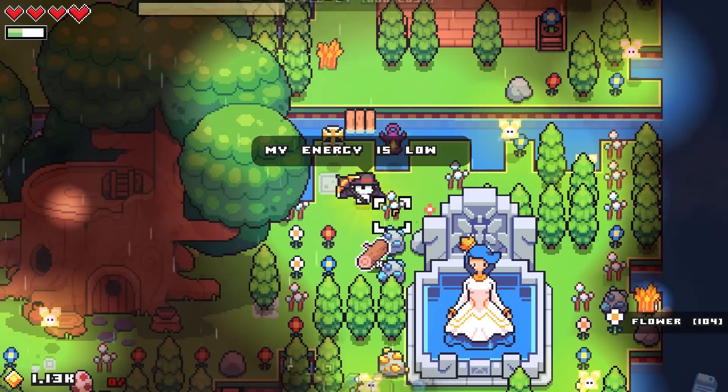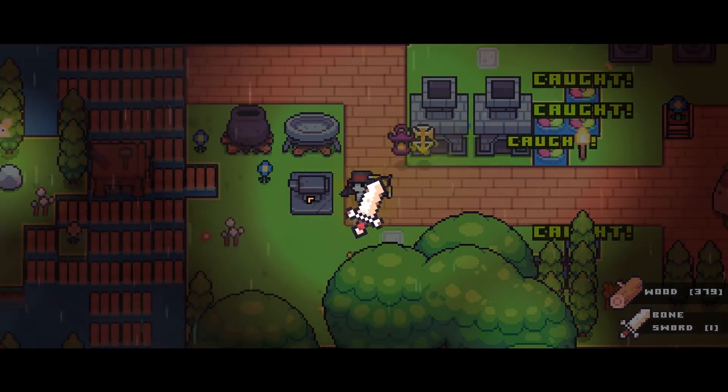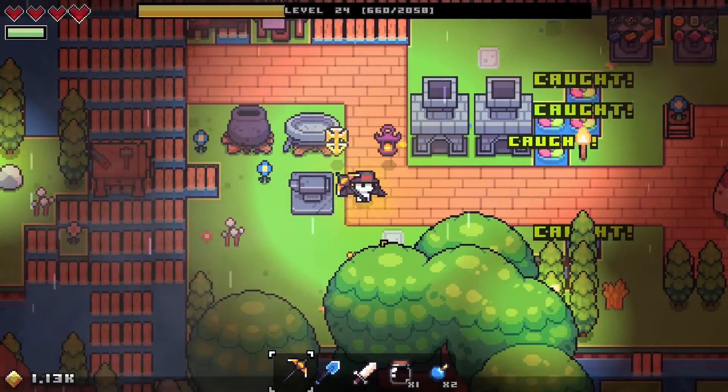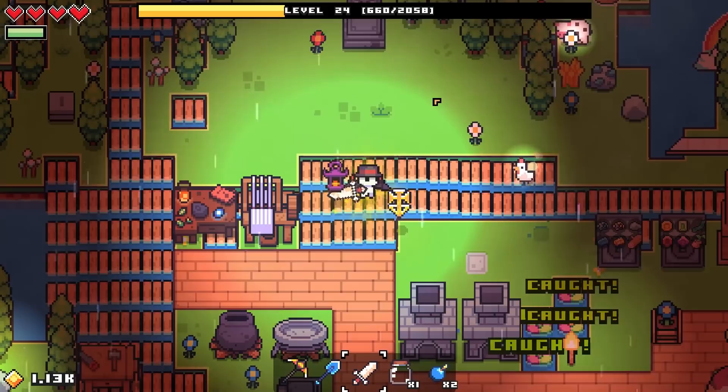We could just burn a quick pathway through all of these resources here, and definitely make sure that we grab some more of that coal. Now we should be ready to pick up our brand new sword — the bone sword. 50% more damage to enemies? Not bad. I wonder if this is going to be better than just using our pickaxe.